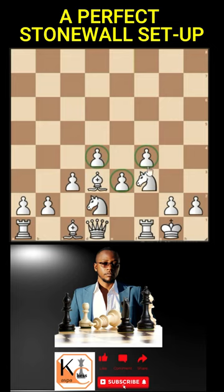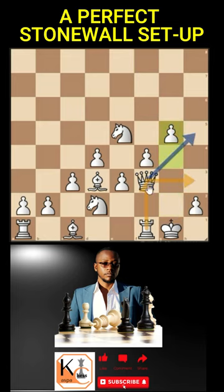Then we start our middlegame plan with knight to e5. Whenever you get stuck with what to do, go queen f3, and only after queen f3 do we start our kingside pawn expansion — beginning with g4, then g5, paving the way for our queen. This is how a perfect Stonewall is expected to look.